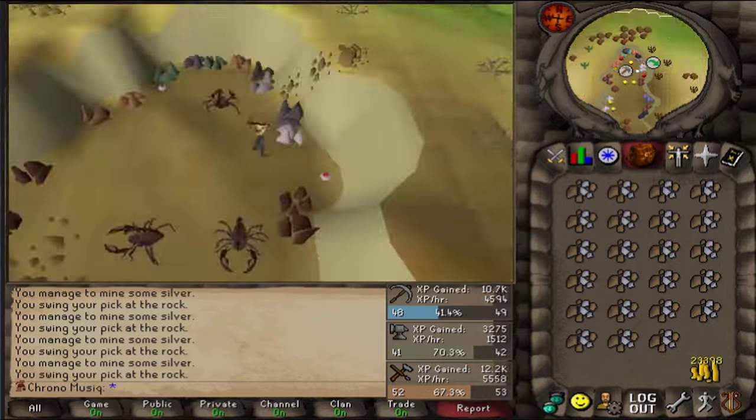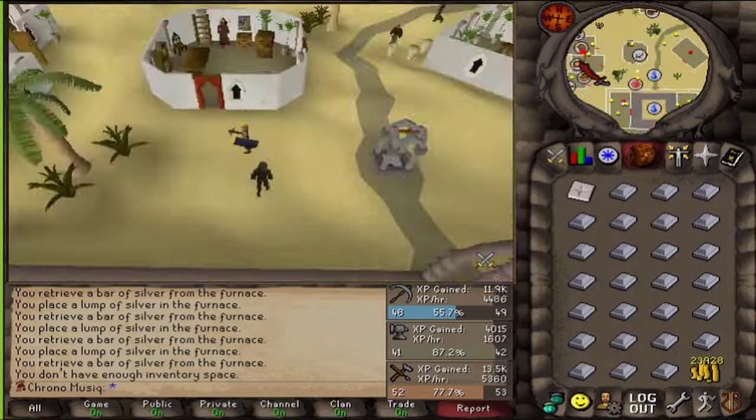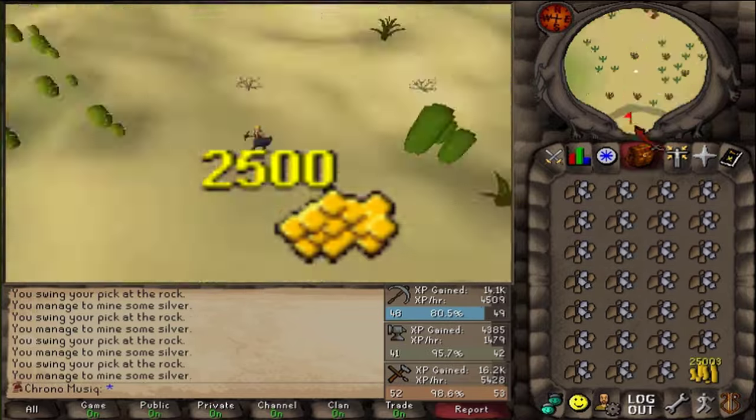Looking at the first three hours of using the five silver rocks in the Al-Kharid mine and buying a mold every trip, this comes to around 5,700 Crafting XP and 2,500 GP per hour.